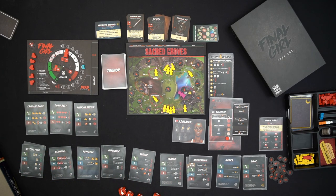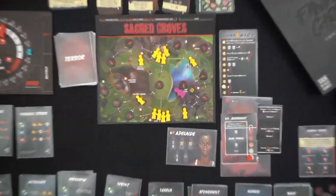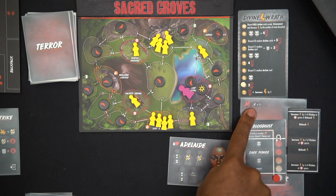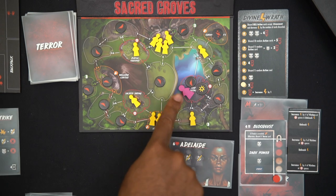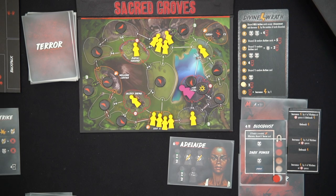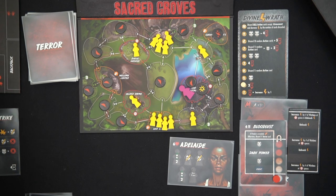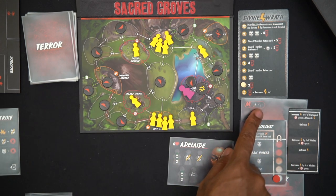Now we move to the killer phase. The birds will only activate where I am, so just that one bird attacks me. The three birds in another spot will swing but there's nobody there to attack. This bird hits me for one and I have nothing to block it, so I go down from six to five health.